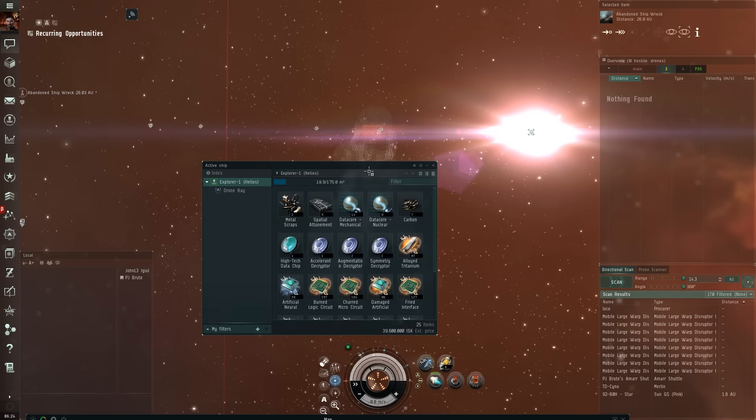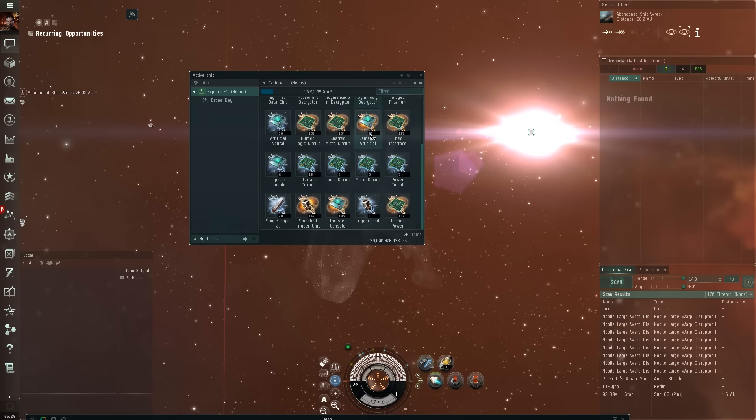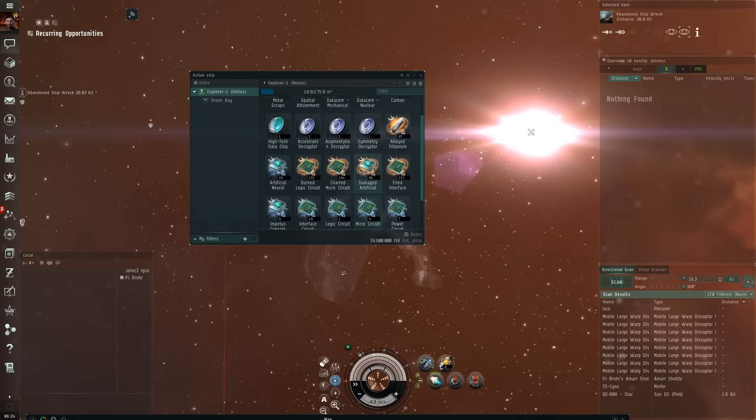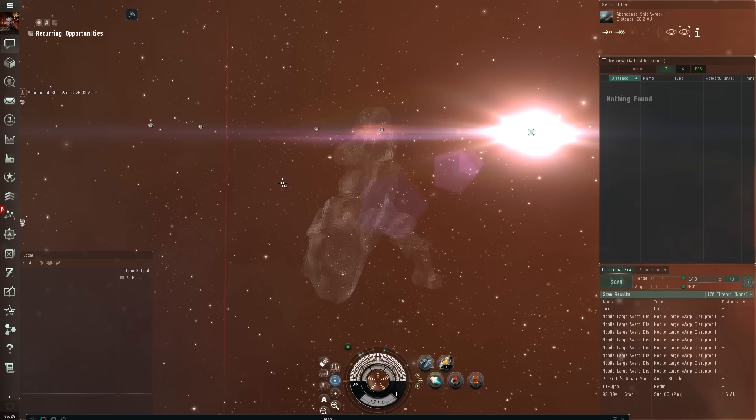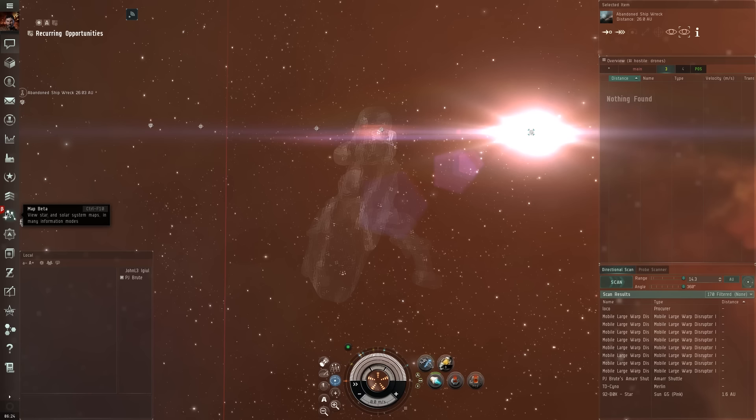As we look here in the loot box, I have about just below 40 million. If I jumped into NullSec and explored for about an hour and got this, it wouldn't be too bad, but after I show you the sheer amount of area I covered in this run, you'll probably agree it's been a pretty dry run so far. So let's take a look at the map real quick.